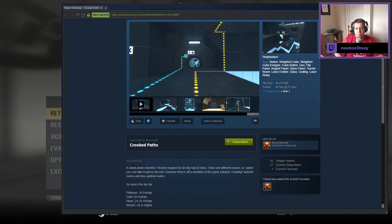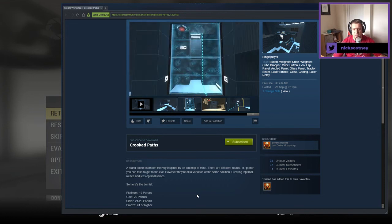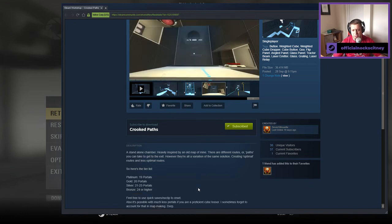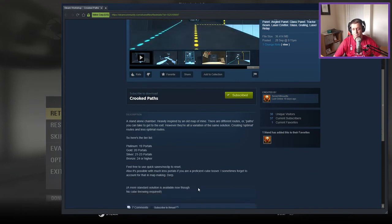A standalone chamber, heavily inspired by an old map of mine. There are different routes or paths you can take to get to the exit. However, they're all a variation of the same solution, creating optimal routes and less optimal routes. So here's the tier list: Platinum, 19 portals. Gold, 20. Silver, 20 to 23. Bronze, 24 or higher.